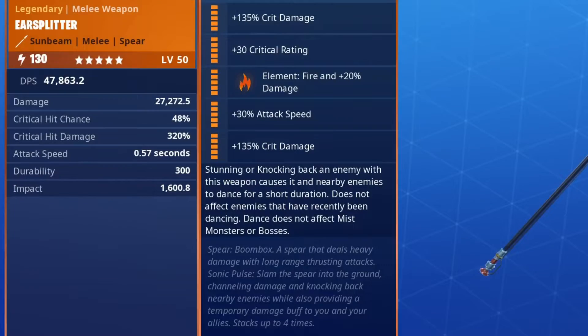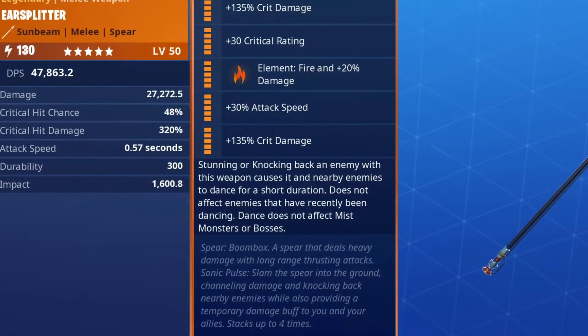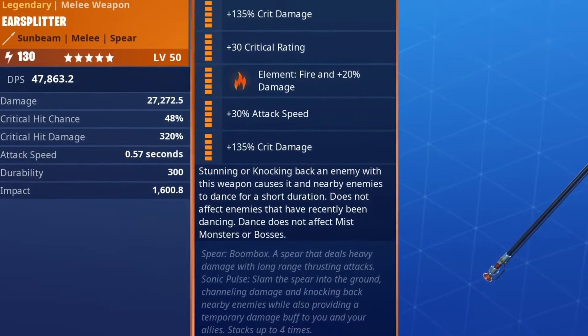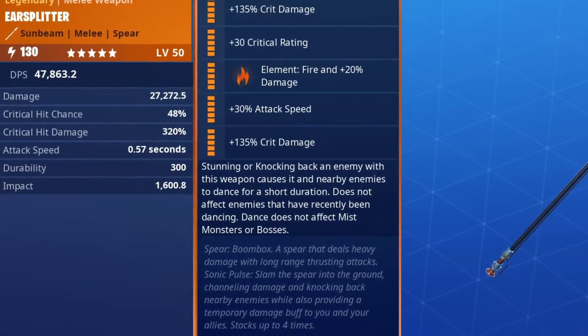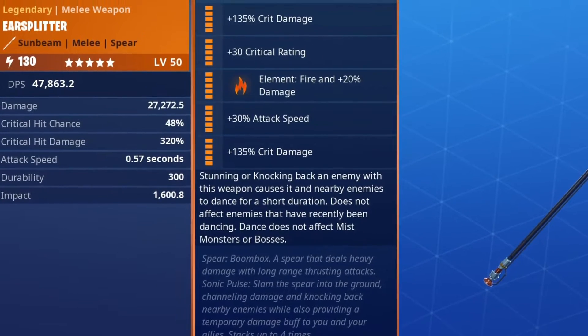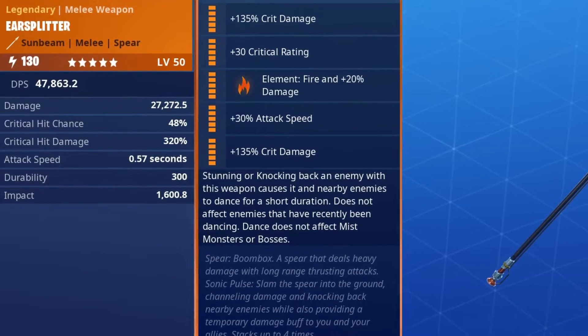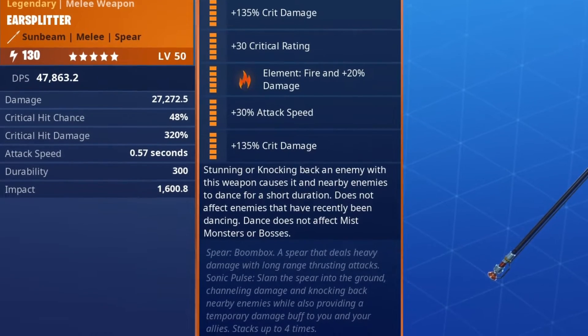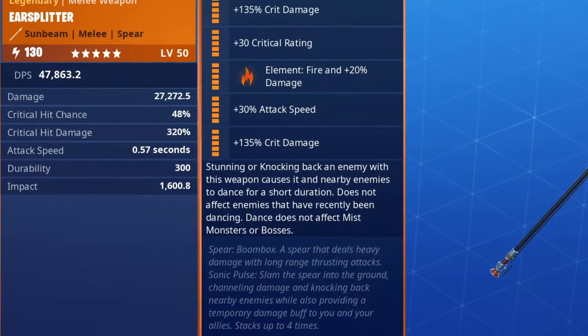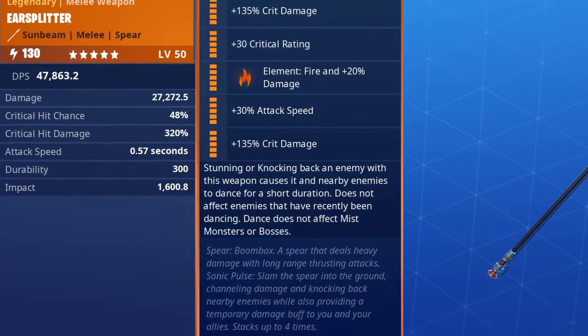Now what are the perks on this weapon? We have crit damage, crit rating, fire, attack speed, crit damage, and a unique sixth perk where stunning or knocking back an enemy causes it and nearby enemies to dance for a short duration — probably something like the boogie bomb from Battle Royale. It does not affect enemies that have recently been dancing, and does not affect mist monsters or bosses, so we won't be able to get smashers dancing.